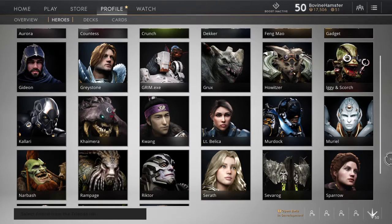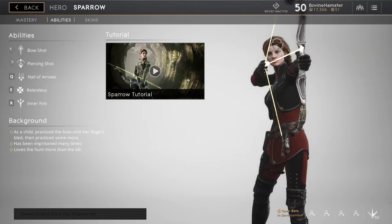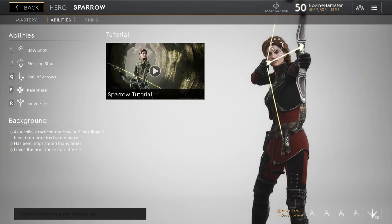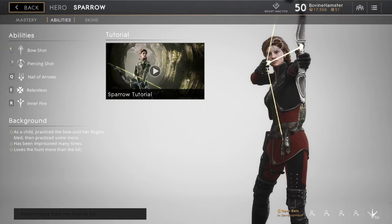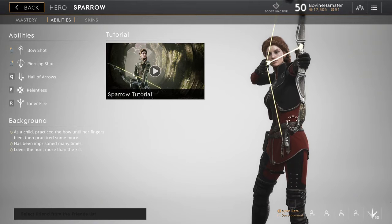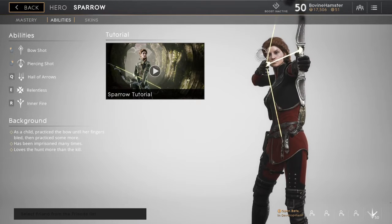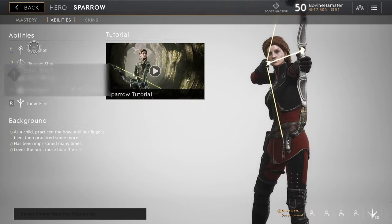Hey there guys, Bovine Hamster here and today we're going to be taking a look at Sparrow. Sparrow is one of, if not the best ADC. She's certainly comparable to if not better than Murdoch. The only difference is that Murdoch has better survivability than she does, but overall she does the most damage. If you've got a good team comp that can keep the enemy away from you, she is a better choice of ADC. I also like her because her ultimate means you don't really have to be that good at aiming.